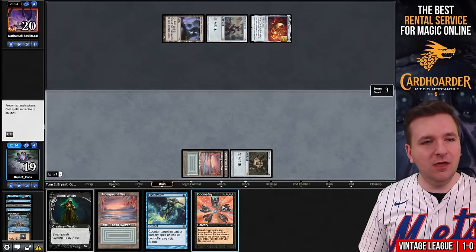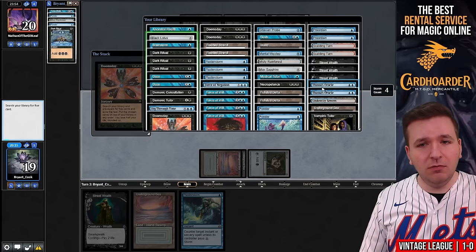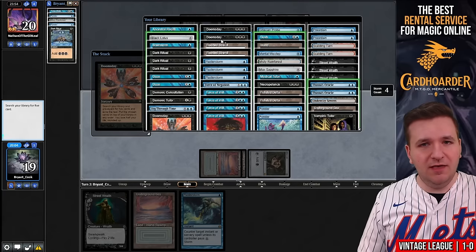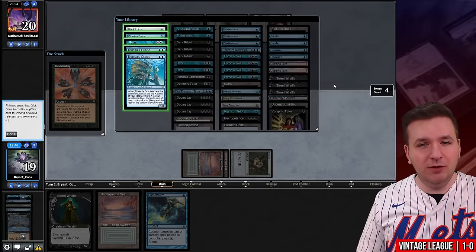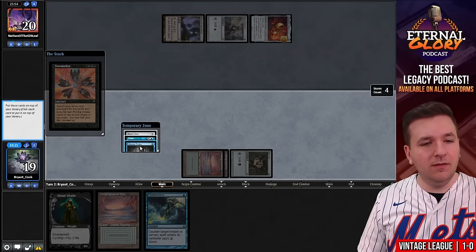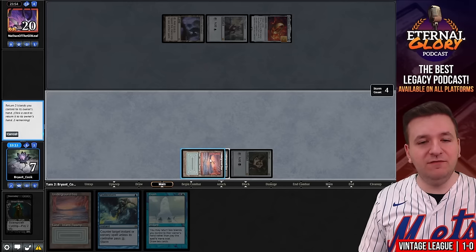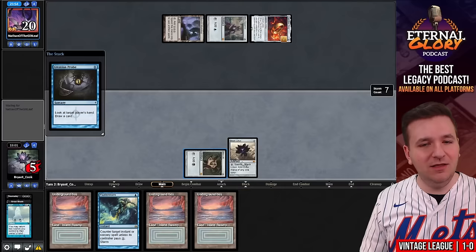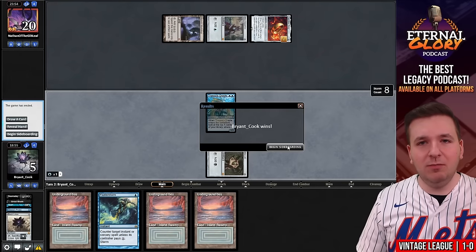Dark Ritual, Doomsday. We want Black Lotus, Ancestral Recall — do we actually want Recall? I definitely need Thassa's Oracle. We want Gush, so I'll draw Gush, cast Gush into Black Lotus plus Gitaxian Probe, and do two Oracles — this works. The pair of Thassa's Oracles go on the bottom, then Probe, Black Lotus, Gush on top. Cycle Street Wraith. Ponder gave us a lot of looks to find Doomsday. Play Black Lotus, cast Gitaxian Probe — target myself. Then Thassa's Oracle with Flusterstorm backup. We win game one of match two.